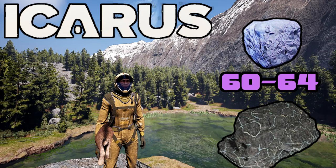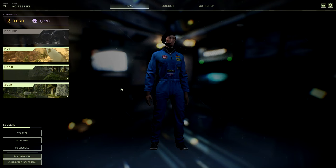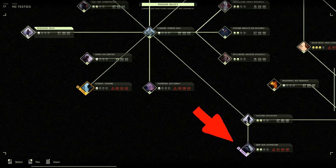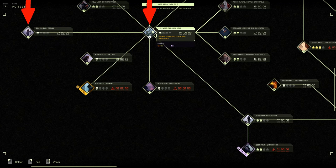Let's get into it. We're going to be doing Deep Vein Extraction. To get to Deep Vein Extraction, go over to New and go to Missions. Choose Olympus, and then you'll have Deep Vein Extraction down here. It is locked behind Beachhead Recon — you have to complete Beachhead, Livewire Terrain Scan, and Ice Storm Expedition first.